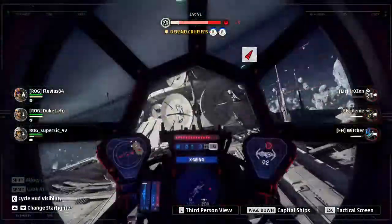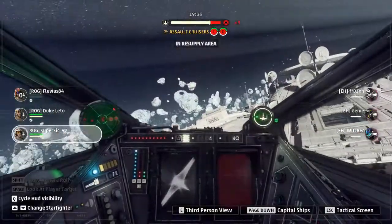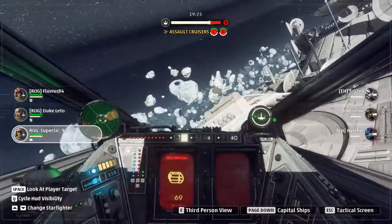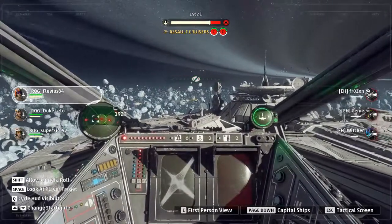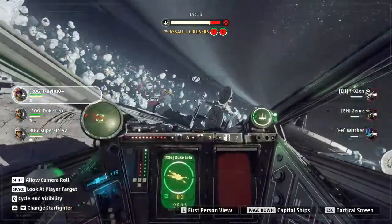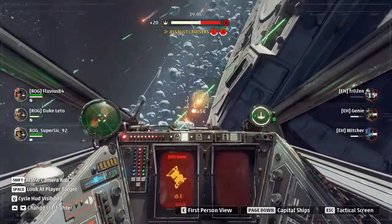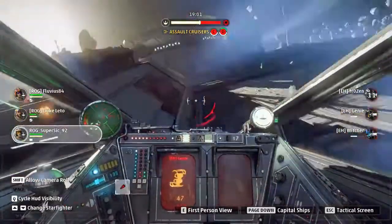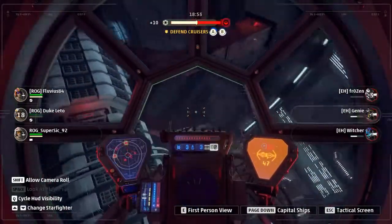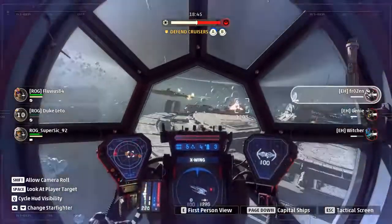On the attack phase for Rock, we have Fluvius switching out. Duke Leetio and Super Sick both in X-Wings — Duke Leetio with his double torque build, Super Sick with his player-kill repair barrage rockets. Fluvius coming in with one Proton Torp and one Concussion Missile — mixed loadout, good for orbiting, good for Proton Torp runs. Super Sick going in for Genie again. Genie goes into town with Duke Leetio, killing him inside the station, then continues to fly out. Frozen is hunting AIs at the moment.